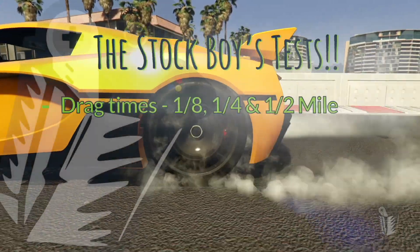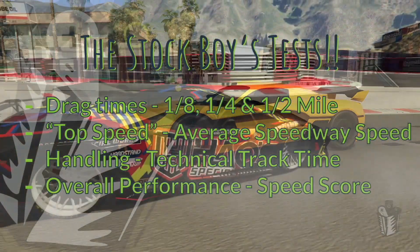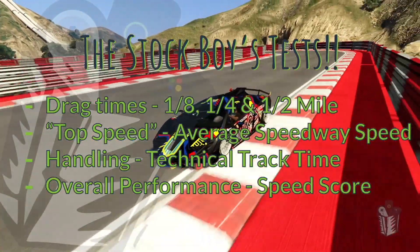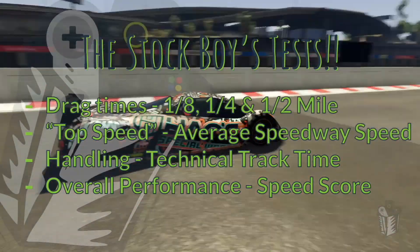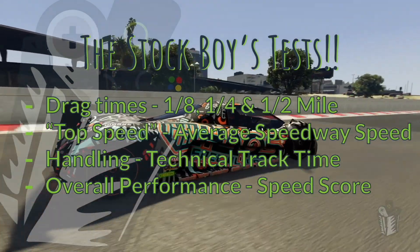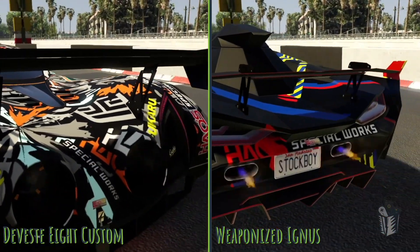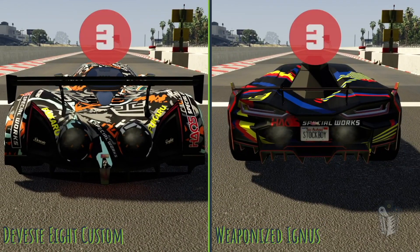Welcome to the Stockboy Gaming Channel. We're looking again at this new HSW Devastate — whatever you want to call it. This time it's going up against the best supercars in this new HSW class: the weaponized Ignis and the Cyclone 2. It's going to be quite the battle, and this is a good example of why I test for everything you see on the screen. Quarter mile times don't give you the full story of performance for these cars. Overall performance is what we're about on this channel.